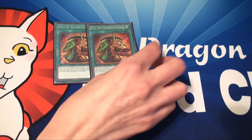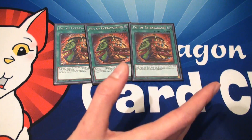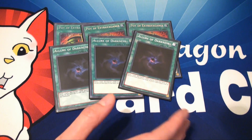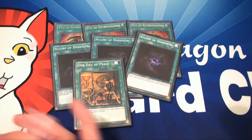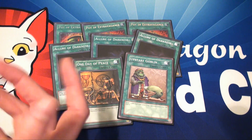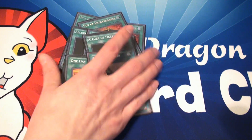For draw power, I've got three Pot of Extravagance — you're barely playing anything in your extra deck, so this is pretty free. Three Allure of Darkness: I have a fair number of dark monsters, so this is pretty safe to use in this build. One Day a Piece — draw a card, take no damage. One Upstart Goblin, because you don't really care about your opponent getting life points; it's all about spelling the message.